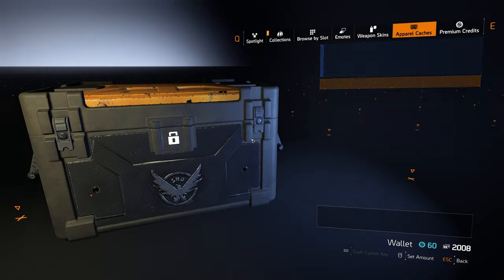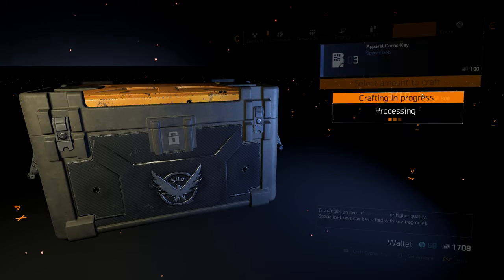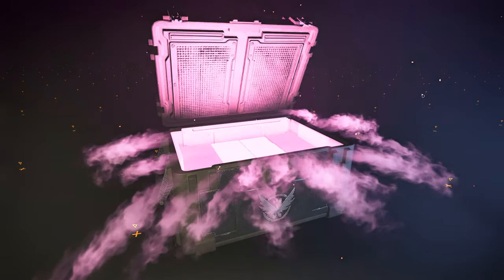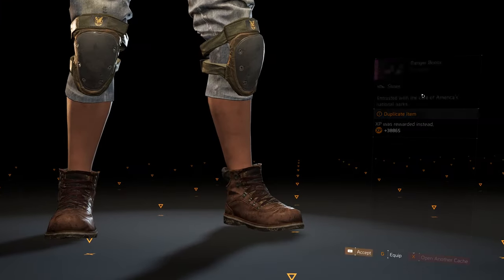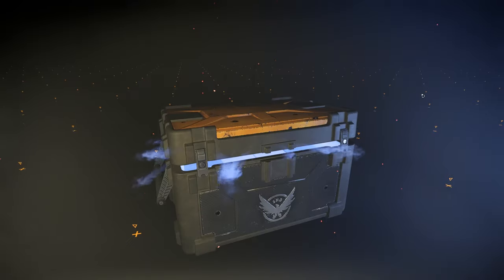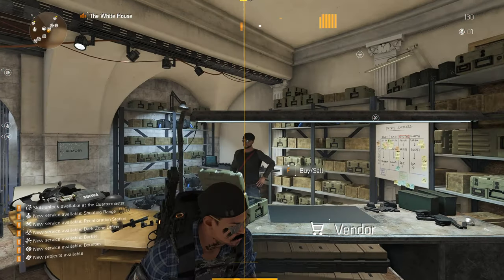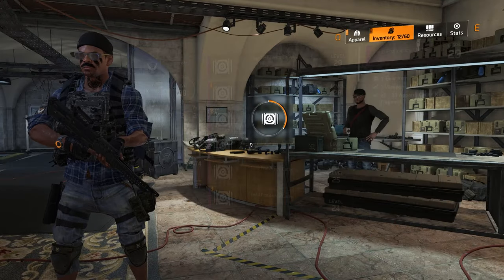Luckily for me my 4th character was still at level 19 after farming generic mods. So if you have a low level character, now would be the perfect time to level it up. I leveled mine up from 19 to 30 by opening apparel caches, because when you get duplicates you get the experience. So that way you can level up. It's definitely not intended to do it this way — I assume the experience is there because you open apparel caches at end game and you fill the bar and get a field proficiency cache, but this works to level up too.